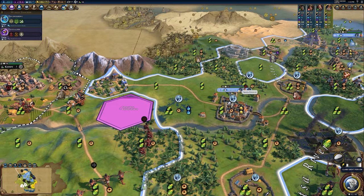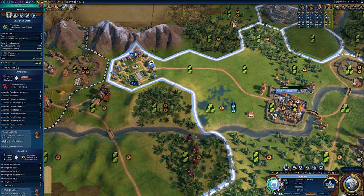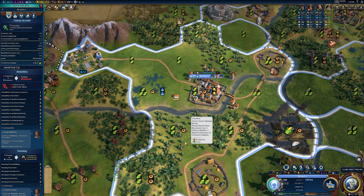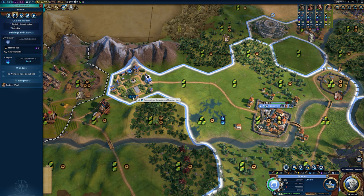Let me jump into Sparta's city details screen. You can see I have a campus built here, and this one is providing plus two science from the adjacent mountain tiles. In general, you want to try for plus three or more from your adjacency bonuses — a plus three or a plus four, even five or six, is great. Anything less than three is not ideal.